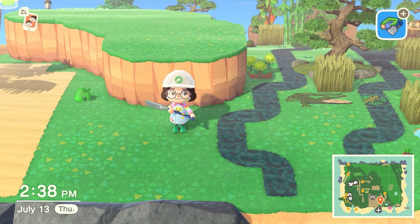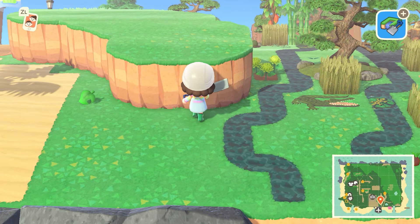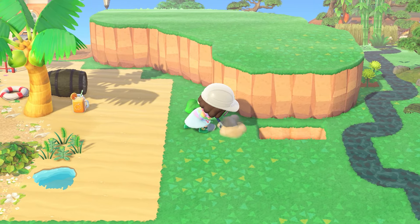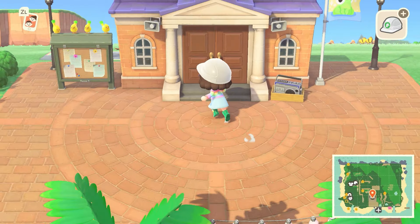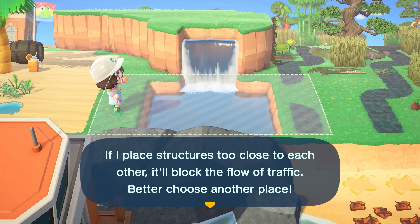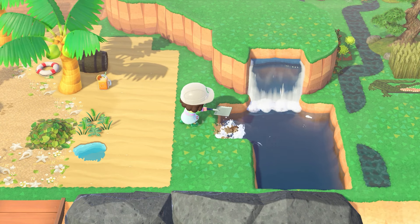Maybe I could do a nifty little mini bridge to kind of separate the areas, and to make it more cohesive we could add a little baby waterfall up here just to make it look nice. I'm thinking the suspension bridge because that's my favorite bridge in this game. Bad news though — it seems like it's too close to the airport and won't let me place it. Let me try to fix it — maybe if it's not totally centered it'll be okay.